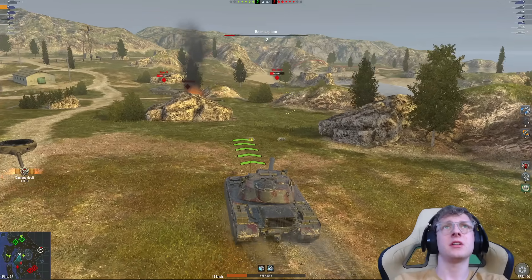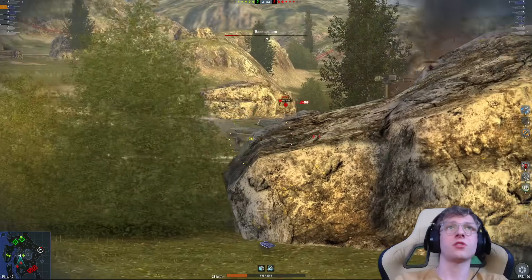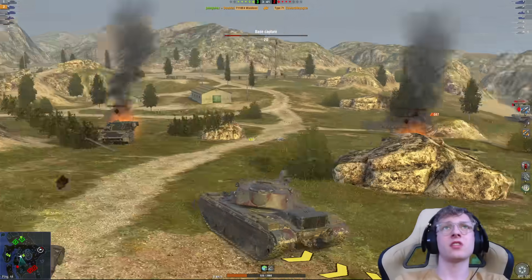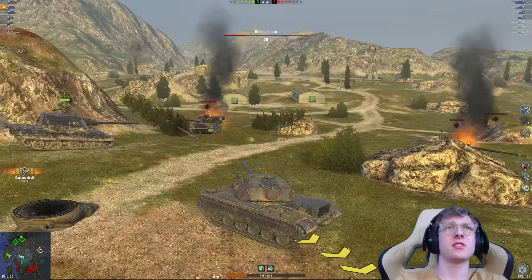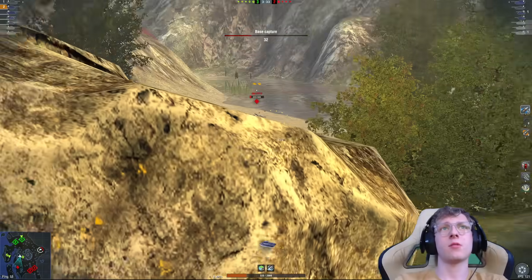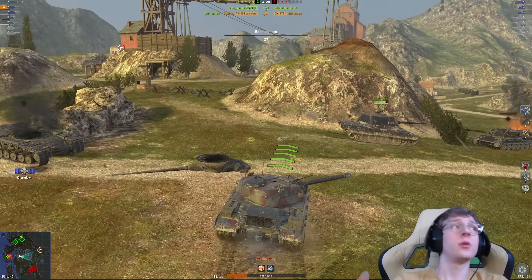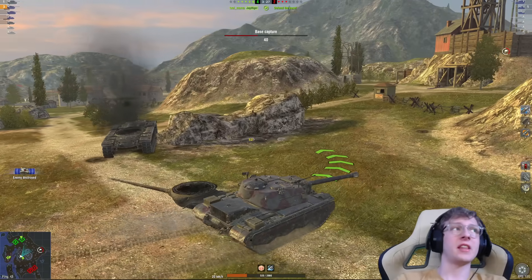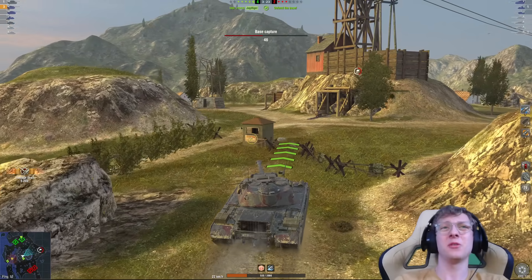We know the enemy team still has a lot of tanks left, some of which are really dangerous on our rear. We're going to get a shell into the enemy Type 71, and just like that, all that's left is a triple seven. I might out-reload the E100, so we're going to load in an HE shell and finish off for 220 damage. Just like that, we are at 5,300 damage.